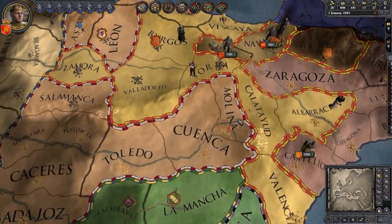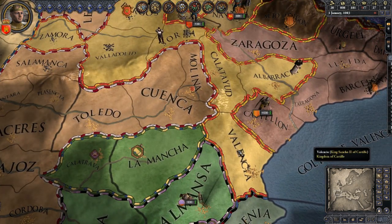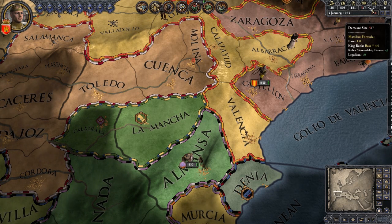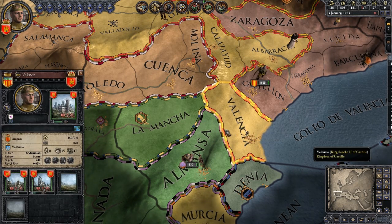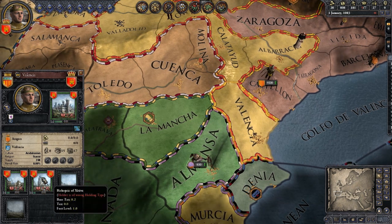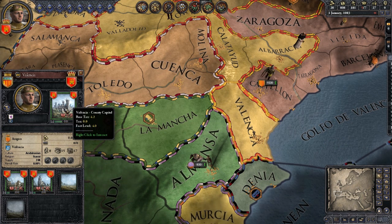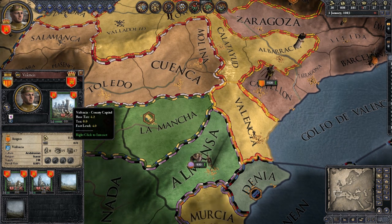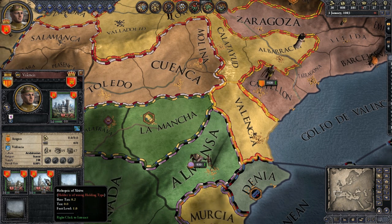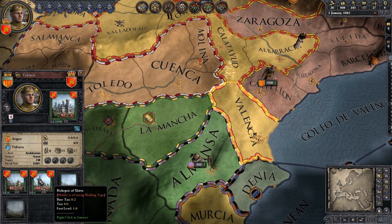You reduce that by handing off those extra domains to vassals, children, or what-have-you. The easy way to get a basic understanding is to click on Valencia, the one we took over. Looking at the screen, there are three different areas within this domain: Valencia the county capital, City of Gandia, and the Bishopric of Estavia — or however you pronounce it.